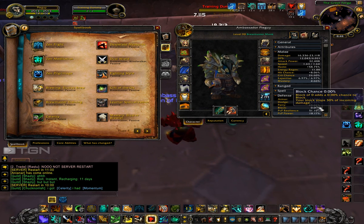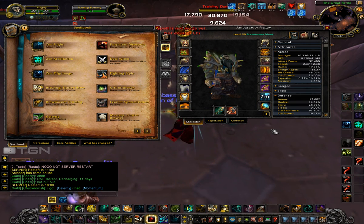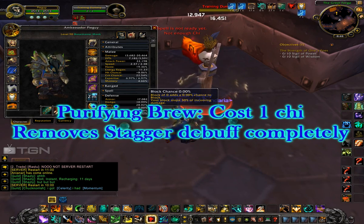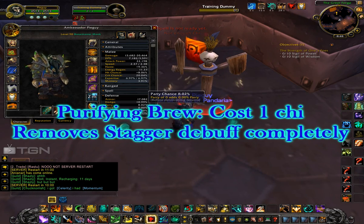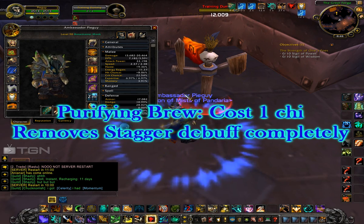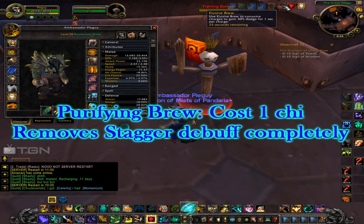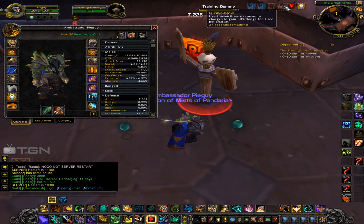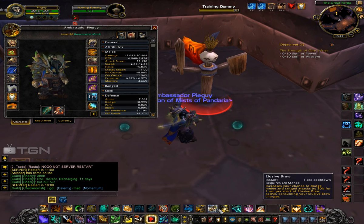The cool thing is you have an ability called Purifying Brew. What it does is allows you to completely eliminate your stagger debuff — all 10 seconds of it. It costs 1 chi and has a 1-second cooldown, so you can use it as often as needed. You can control your incoming damage better than any other class in the game, hands down.